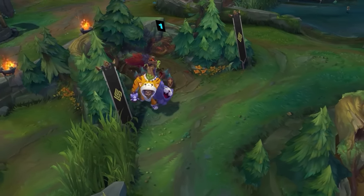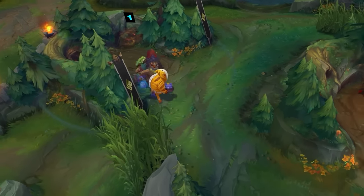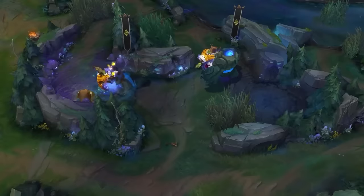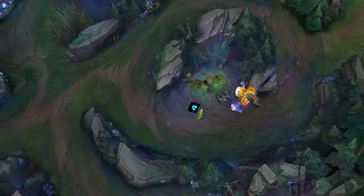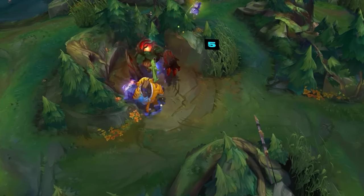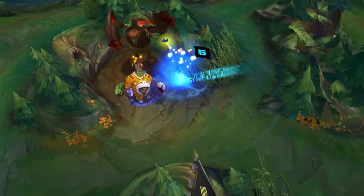Let's take a look at an interesting route that Blaber seems to favor in a lot of his competitive matches. Very often, he'll start on the Raptor camp, then path through mid to the other side of the jungle to do Blue and Gromp, and only then will he loop all the way back around to his red side, clearing all the camps he left along the way.